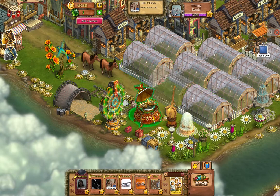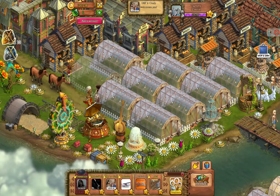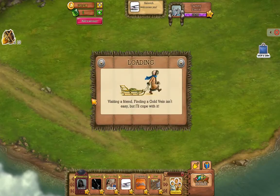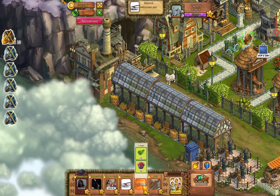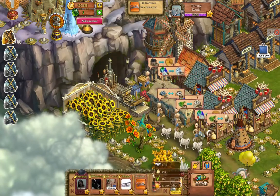Sometimes you can get gold veins on the greenhouses here. When you find a gold ore batch, it'll illuminate and glow with gold. I'm just having no luck with some of these.